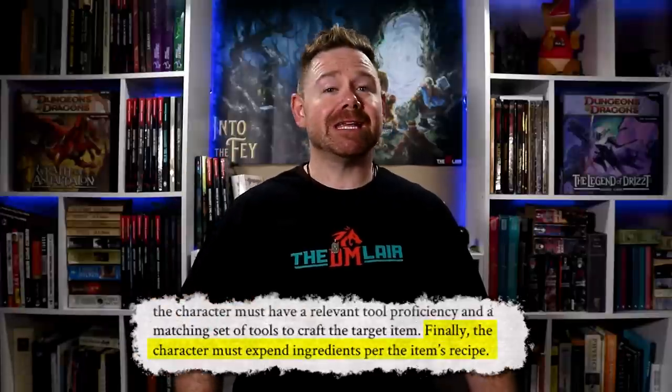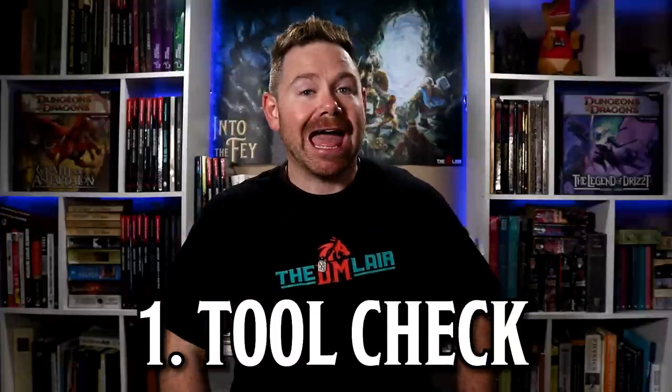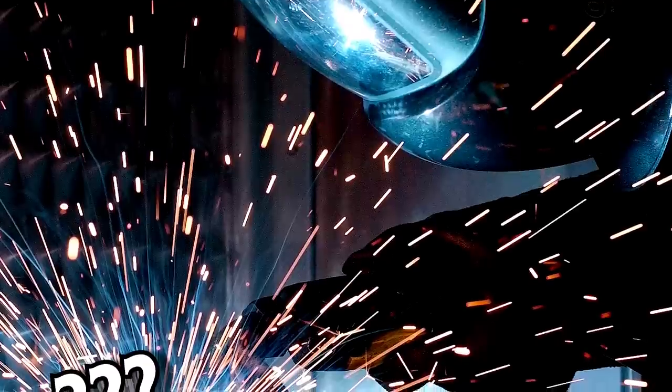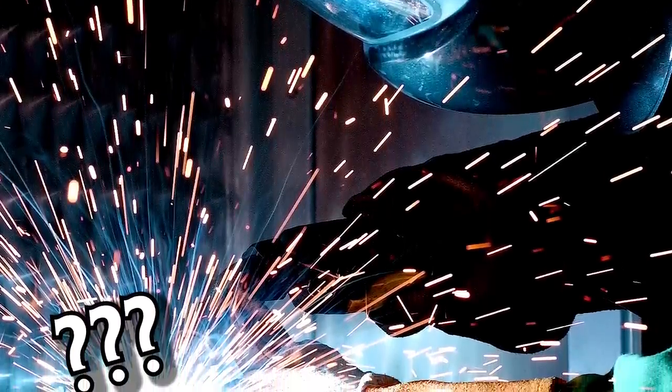The character must expend ingredients per the item's recipe. Each week the character works on crafting, they will make three skill checks: first a tool check, then two additional skill checks with any skill of the character's choice — the game master should ensure they are relevant to the item being crafted. How successful the character is in advancing the crafting process is determined by the number of successes and failures they have across all three checks.